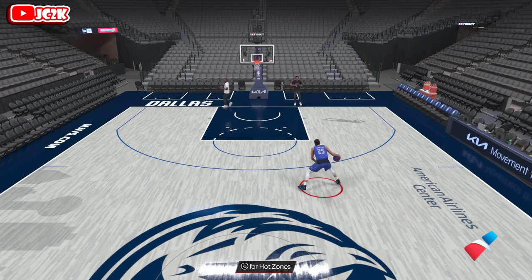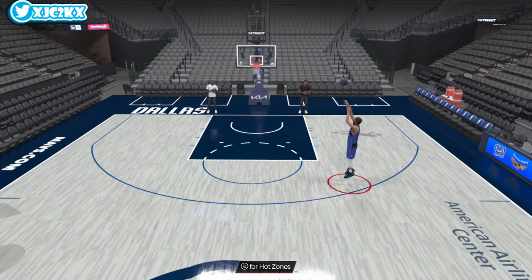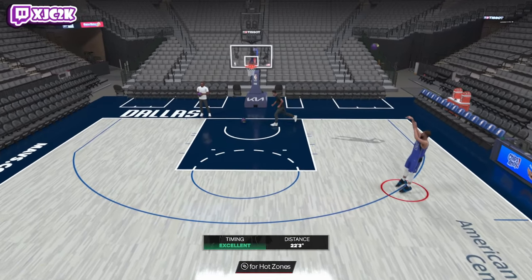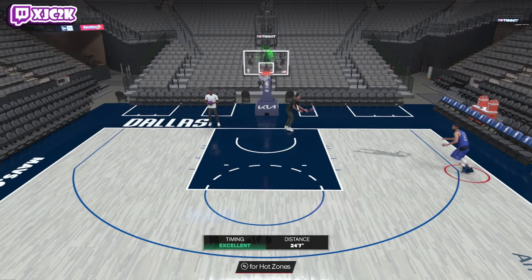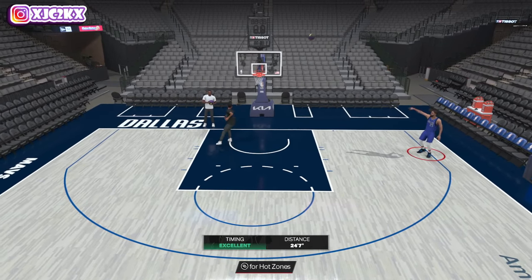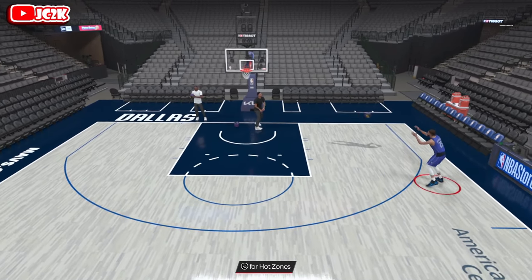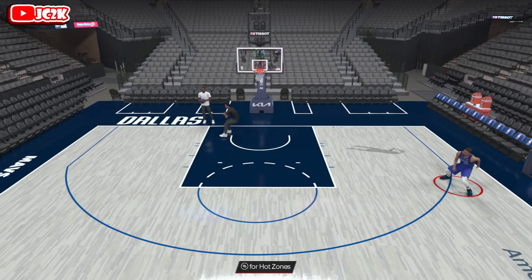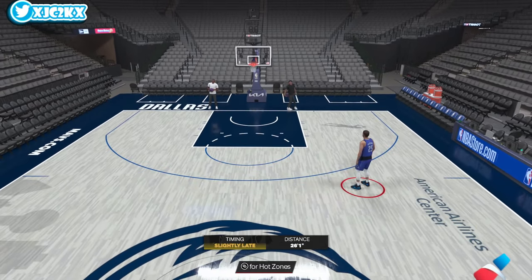Unfortunately, I think there's only so much we can say about this Chandler Parsons card because that size-up limits his shot creation ability — but that's okay, he doesn't really need to be a shot creator. Release is nice. Defensively he won't do a ton, but at least he's big. Card would be okay. He's a former Mav; I like Chandler Parsons, I was a big fan of his. Excited to try the card out, so let's hop into the game and see what Chandler Parsons can do.